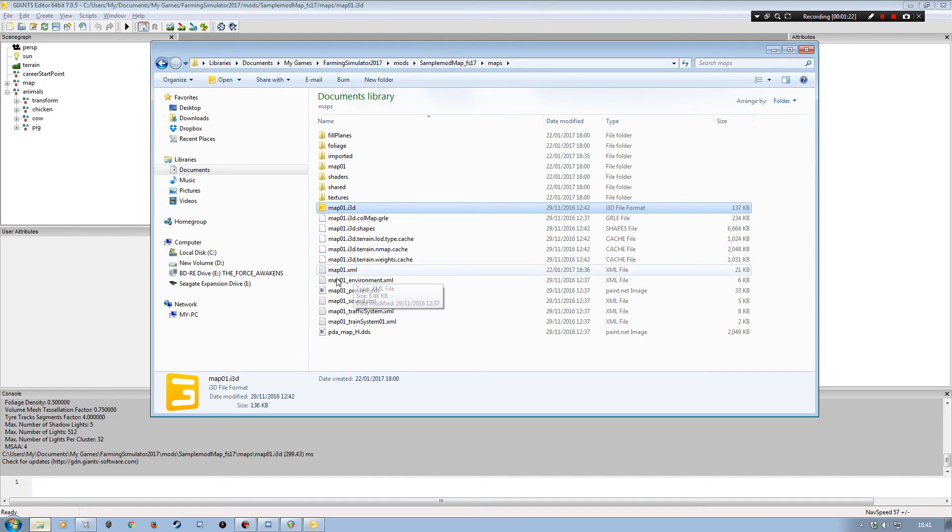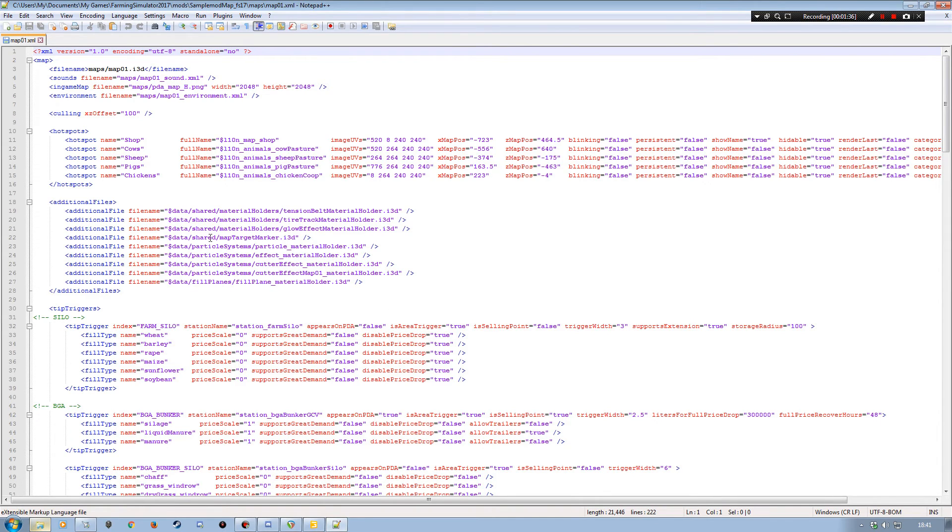This sample mod map didn't actually come with any hotspots in it at all, so I had to put some in from a different map. I'm going to open up map01.xml in Notepad++. What we're going to pay attention to is the hotspot section, and this will work for your shop, cows, sheep, pigs, and chickens. You need to adjust those wherever you decide to place those particular areas on your map.